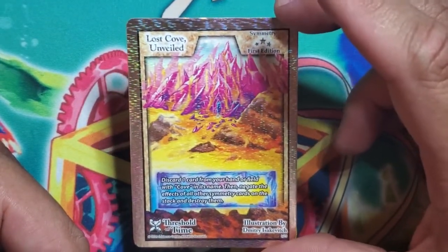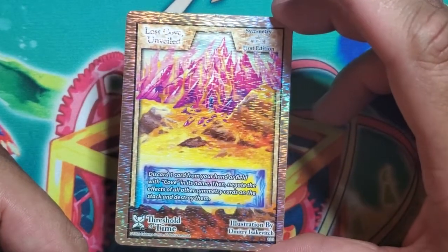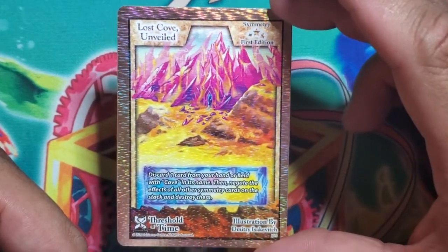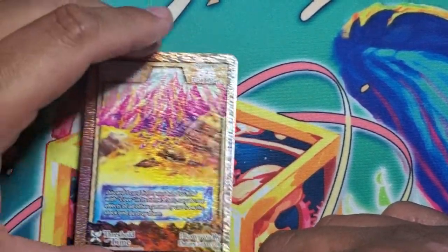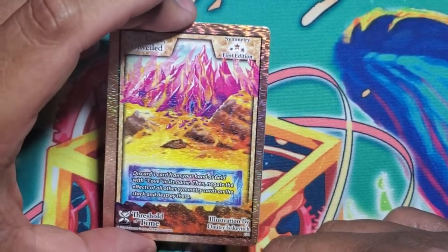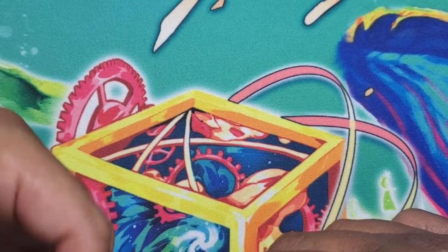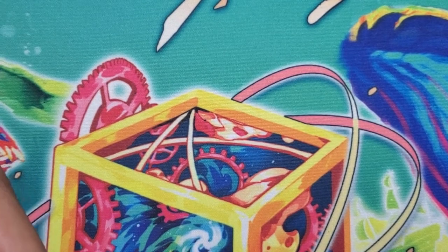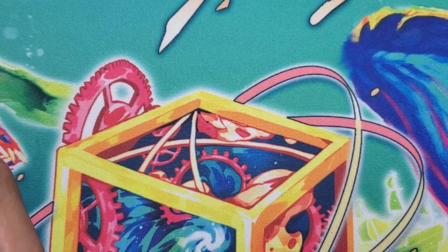Card eight — if you loved Crystal Cove, you're going to love Lost Cove Unveiled. Discard one card from your hand or field with 'cove' in its name, then negate the effects of all other symmetry cards on the stack and destroy them. What a wacky card! You can't make a deck with this and not play two of these plus two Crystal Coves at the same time.